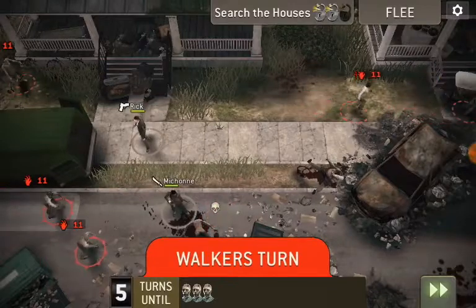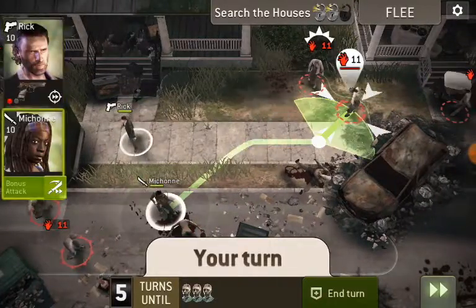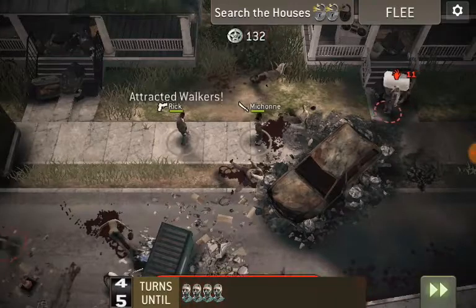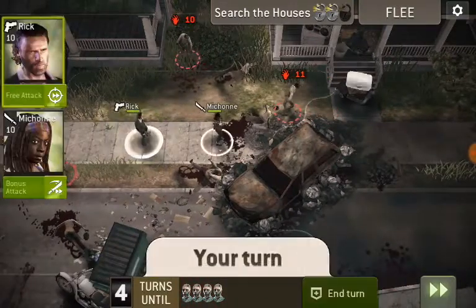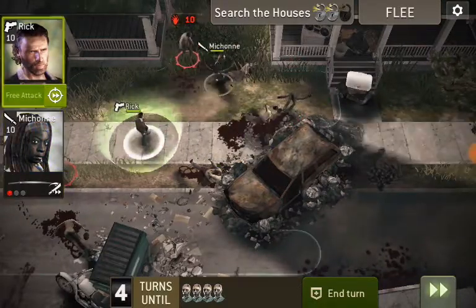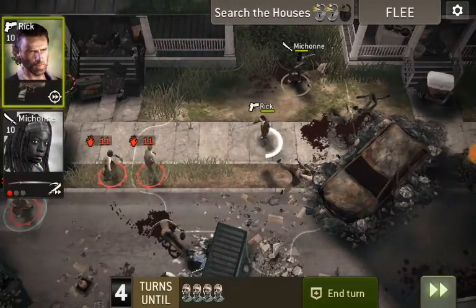There's going to be walkers now spawning between the two houses here, as you can see. Rick has Retaliate, so that's kind of nice. And Michonne does too. I'm not close enough to grab that last crate, so...